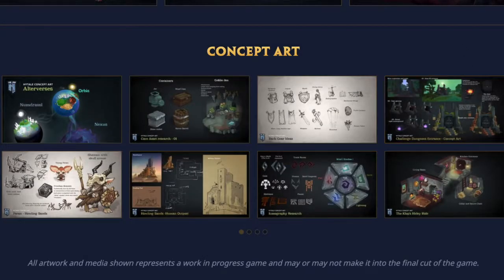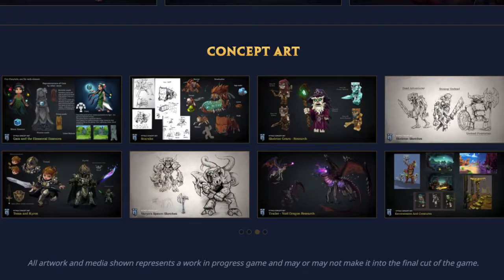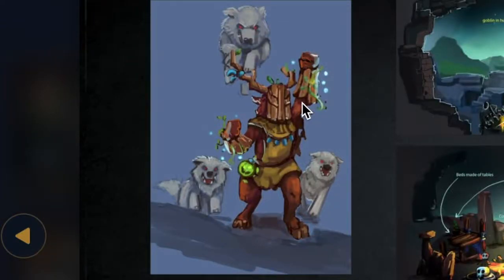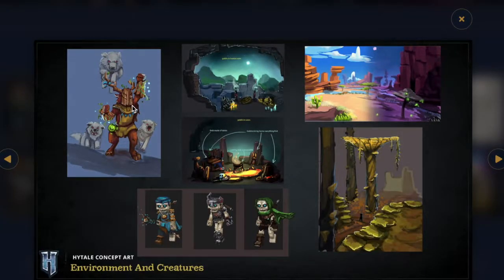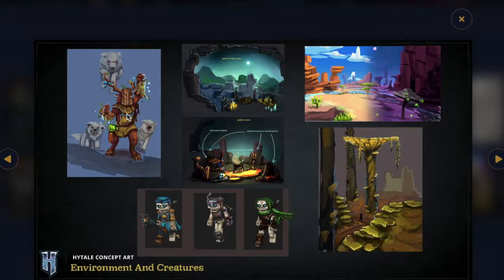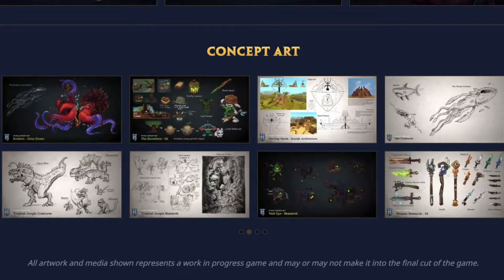Next up we have Fawns, and I couldn't find anything on these guys — literally anything at all. I did find one thing in the concept art under environment and creatures: there's a tree-looking guy who's controlling wolves. I don't know if that's a Fawn or another boss. From Greek mythology, Fawns are half-goat half-man creatures that like to play the flute, so I don't know if this race will be like that or something different. Let me know down in the comments what you think.